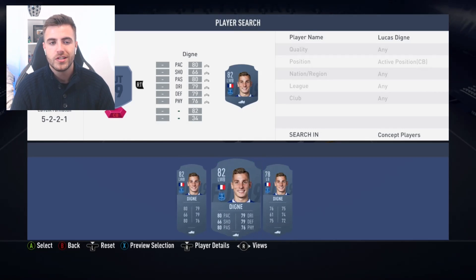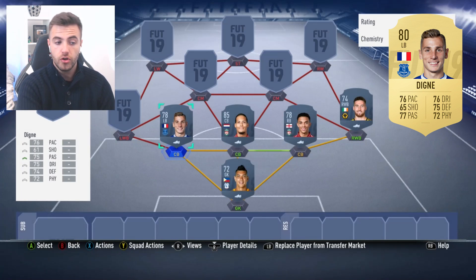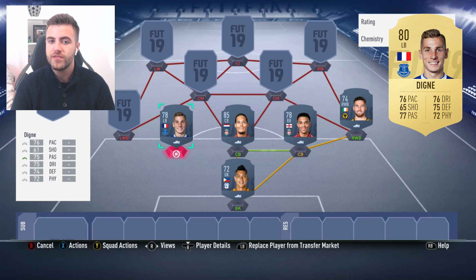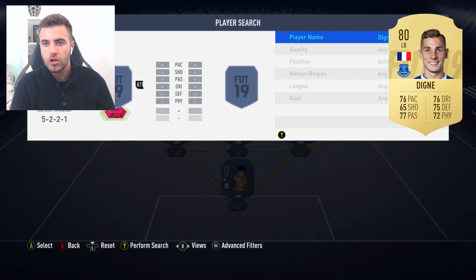Next up we have Lucas Digne, 78-rated card — another player who has been very, very good and a new transfer. Lucas Digne signed for Everton in the summer. He scored a couple of free kicks and put in some nice crosses, so he's got three goals and three assists in the league. Really, really important. Two man-of-the-match awards. Winning 2.3 aerials a game, which is not bad for a full-back. Playing as a left wing-back, he's been really important to the side. Got a lot of points in fantasy football as well — you should absolutely pop him in your team.